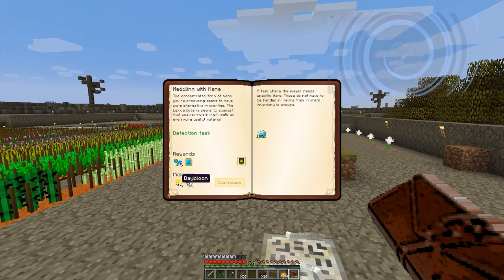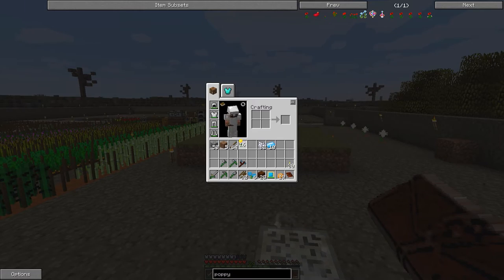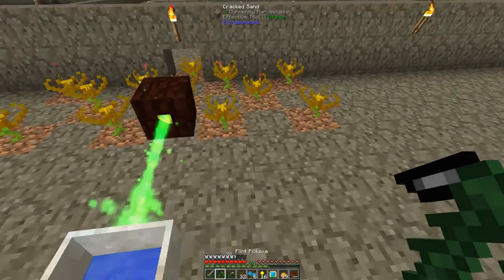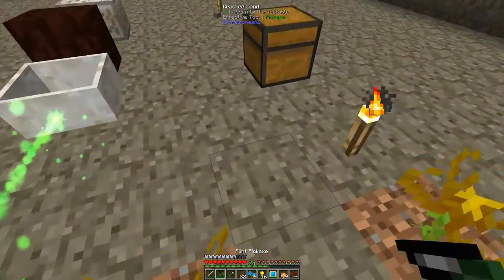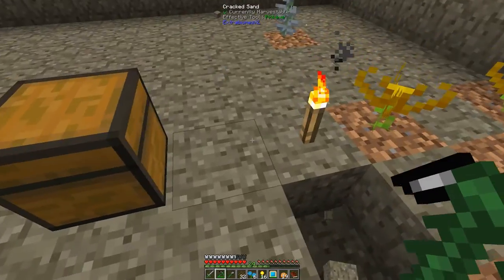Now I get to choose between daybloom and nightshade - I'm going to pick daybloom. I'm getting 16 dayblooms which is great, and I could plant them right now. I think I'm going to do that - I will produce mana a little bit faster than I'm doing right now, and that's all I need.